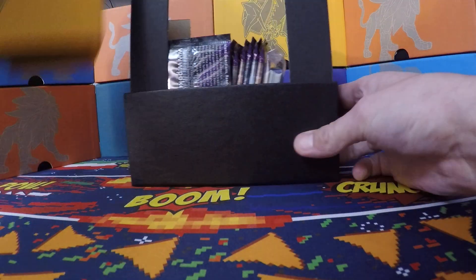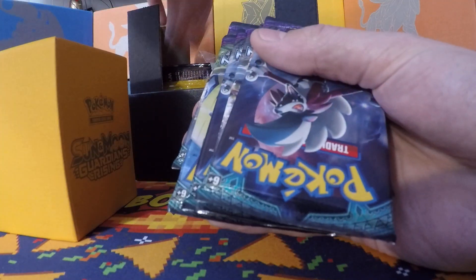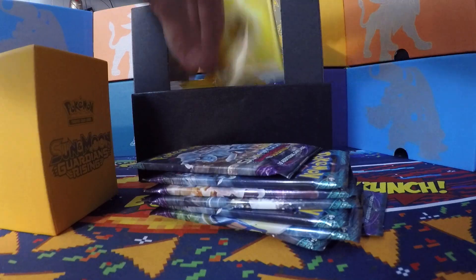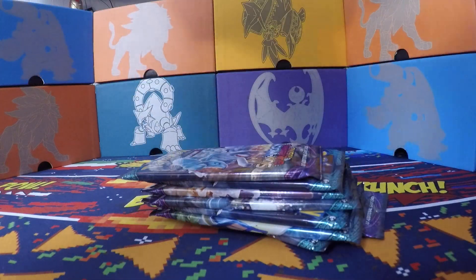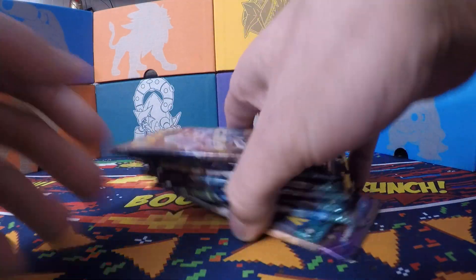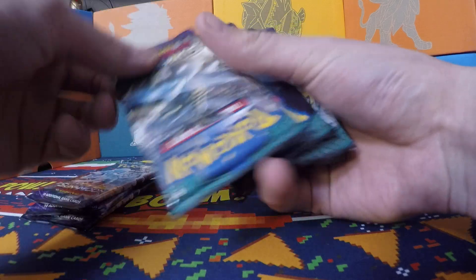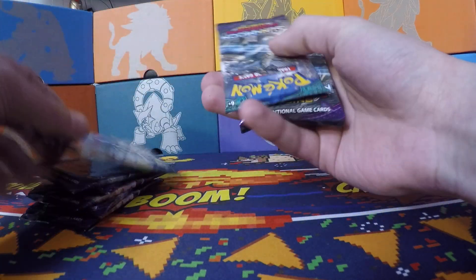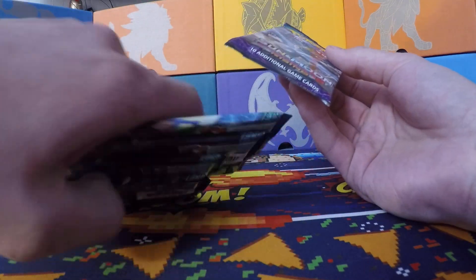In the Elite Trainer Box you get these eight packs - that's why we're getting the Elite Trainer Box. You also get some energy, sleeves, card dividers, card box and stuff, but we don't need to worry about that - we're just here to open some packs. So we got a Ninetales pack, a Kommo-o pack, and a Tapu Koko pack. They only gave me one Tapu Koko pack this time though.